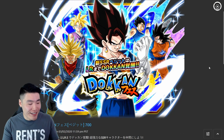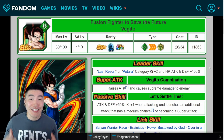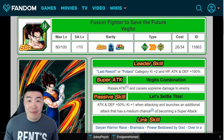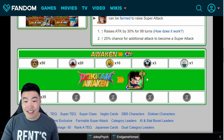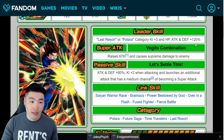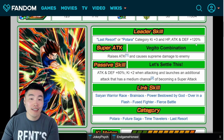Next up, we have the Vegito banner. Vegito, in my opinion, is currently the best unit in the entire game. If you get blessed, there's the art you will see in your summons. The TUR art, while not as good as the Gogeta one, is still amazing — and I still think it's better than the actual LR art. And here is the LR himself.